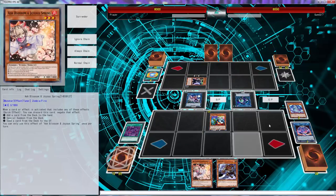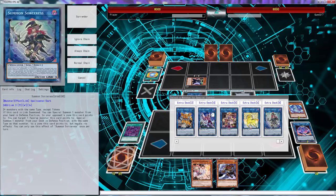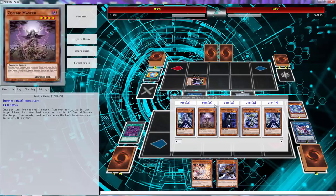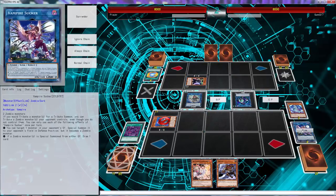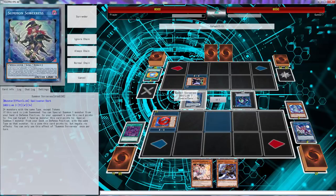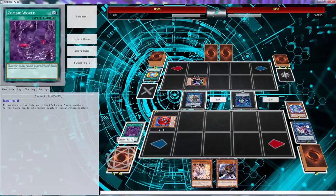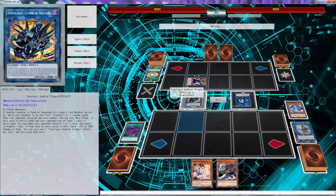We technically haven't used Summon Sorceress yet, so we can go Summon Sorceress, target this, and get Glowbloom. We can go Gumbler and just discard. Can we kill this man? Actually, wait — I don't want to do that because he can just add a Thunder to his hand. But I think he's going to be at such a disadvantage it won't really matter.